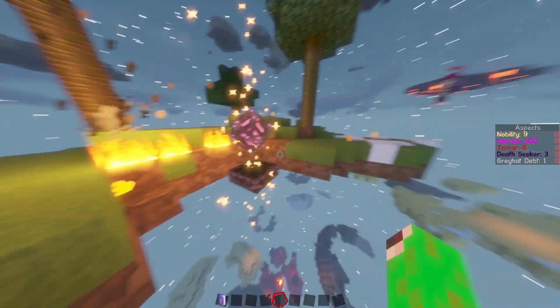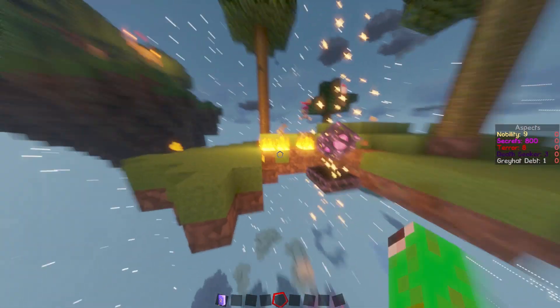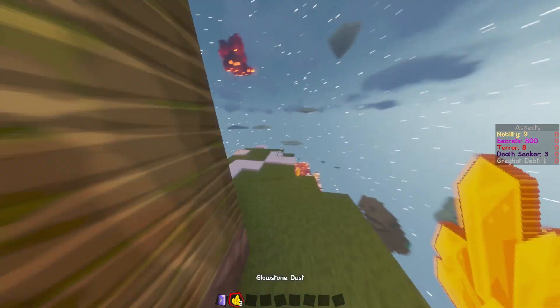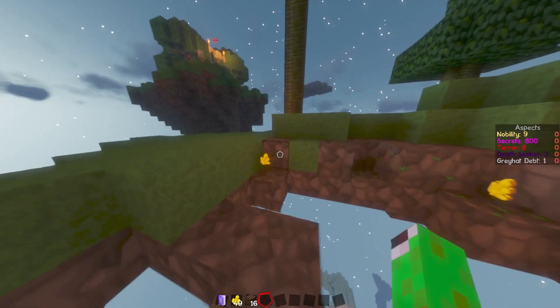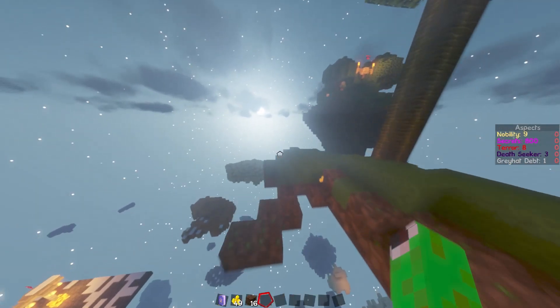It makes a big hole which can destroy everything in your buildings, which is not really funny. It throws glowstone into the world. If you destroy it, you get a big amount of glowstone — it's really worth it to go to the source of the impact.